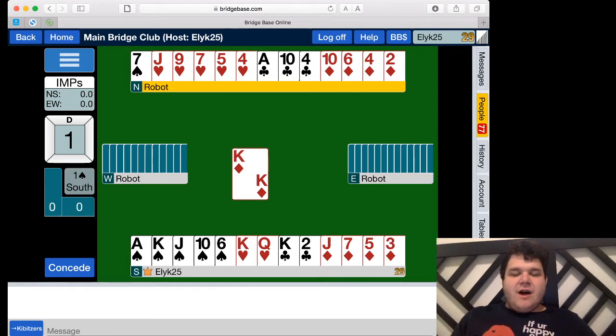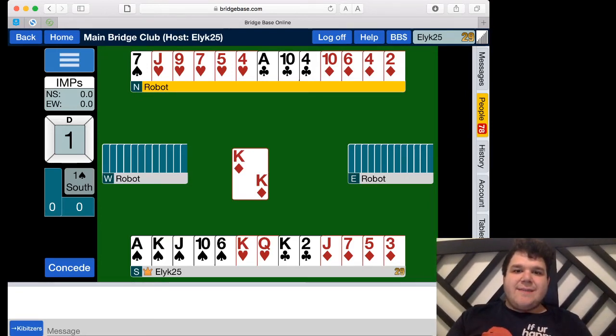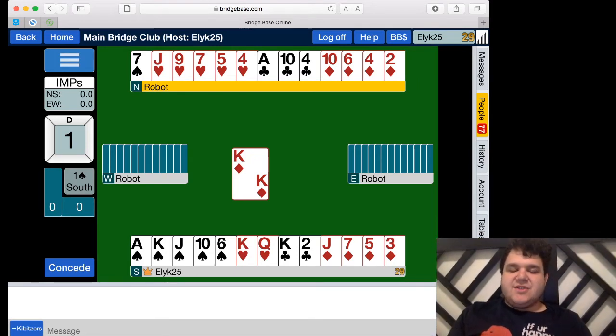The basic reasons to bid higher are competition — maybe the opponents have eight clubs and want to go for two clubs and not let us buy one spade — and also scoring bonuses. Claiming you'll take all thirteen tricks is a big deal; if you don't, you get a minus score, but you get a huge bonus for taking all thirteen. Taking all thirteen is a grand slam. Taking twelve is a small slam — a bit easier. There's also the game bonus, which we'll talk more about later. When you're below game, it's called a part score, which means no bonus. So right now we're in a part score contract, and there are game, slam, and grand slam bonuses if you bid that high.